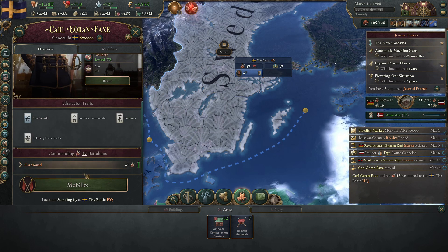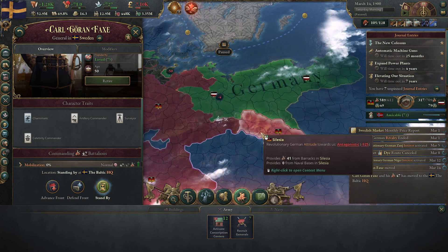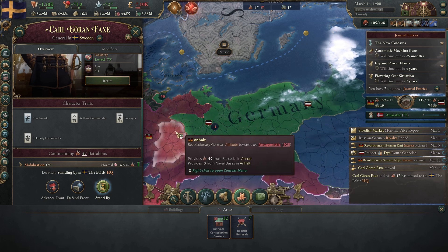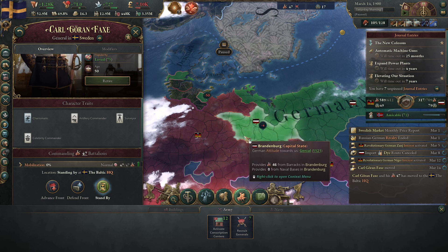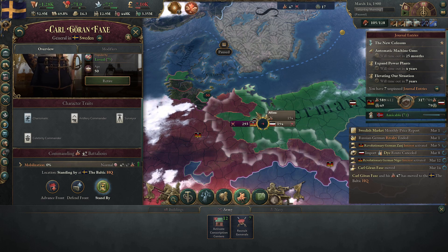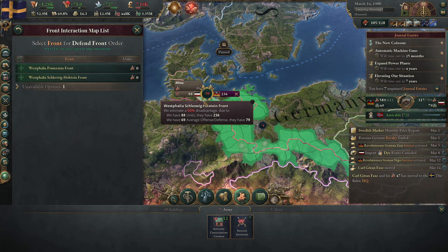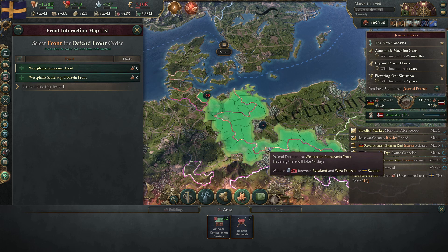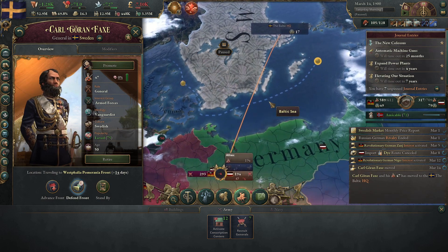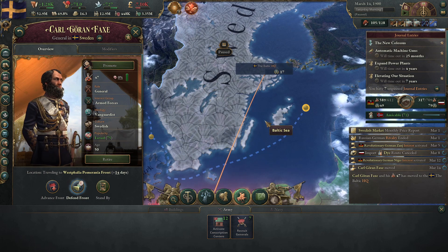We will go ahead and mobilize this dude. This is a really big front. Let's set him to defend — whichever one we want. We're not going to do a whole lot of advancing. We're going to let Germany do the heavy lifting here, but we are going to commit some guys to it.